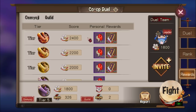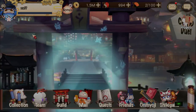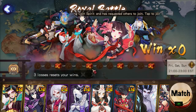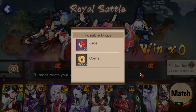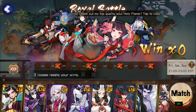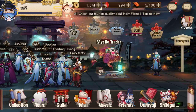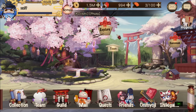After duels, there are co-op duels, where the rewards are 300 jade if you get to 2400. So that's 800 jade a week. Then we have the new royal battles: first three wins give 40, then 60, 80, and 100 — that's 280 jade. So now we're at 1080 per week.